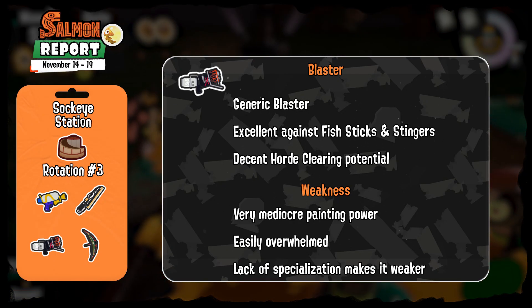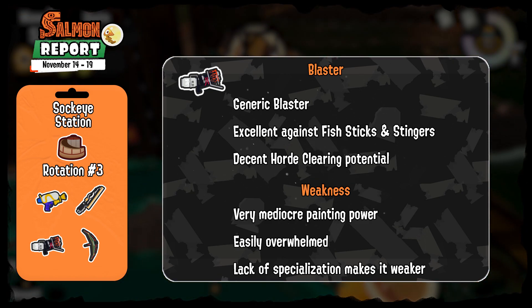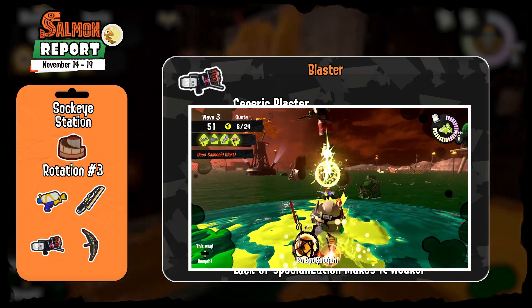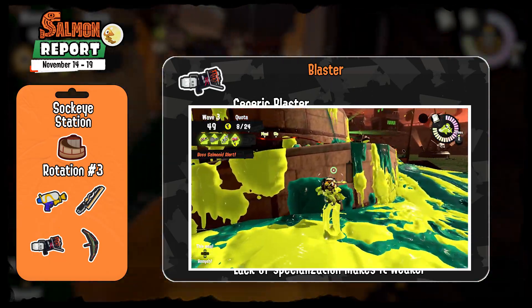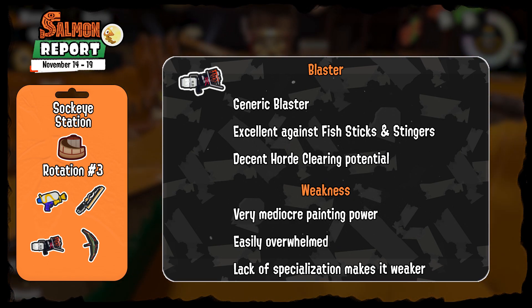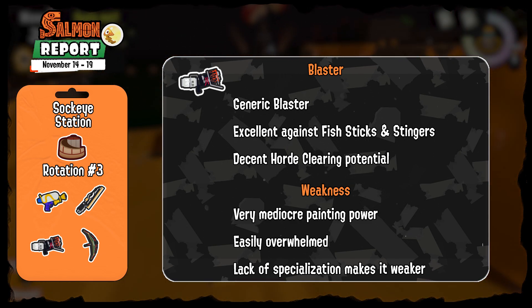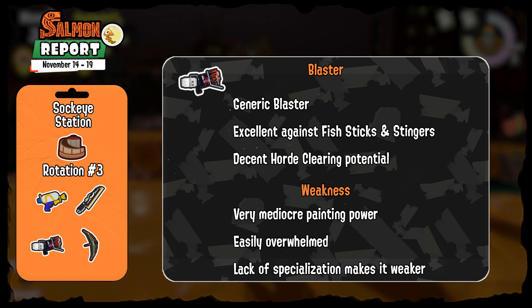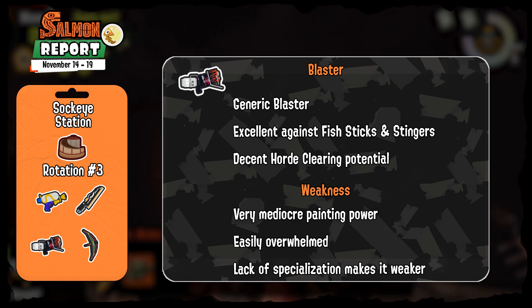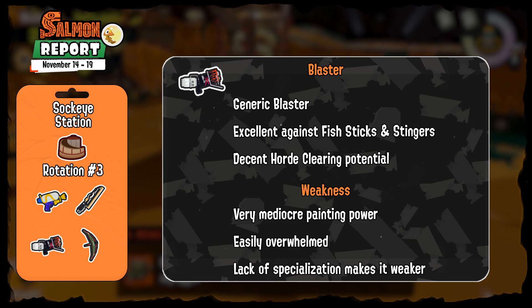The Blaster is possibly one of my least favorite weapons to talk about as it's just really uninteresting. It has no specialties like other blasters, so focus on Fish Sticks and Stingers with it, and also clear lesser Salmonids like Chums and Small Fry if you can. Stay near your teammates and try to be support, as it's relatively dangerous to be alone. Its weaknesses are pretty middle-ground fire rate, damage, and painting power, and its lack of specialization makes it less useful in Salmon Run overall.